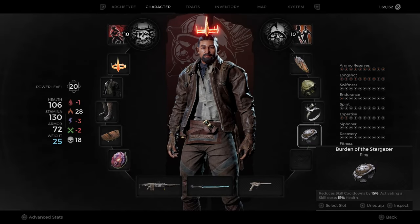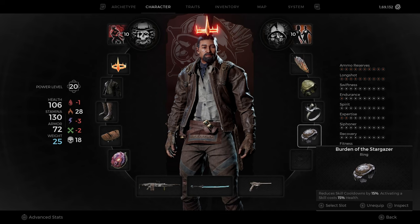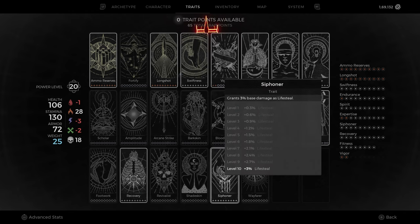The third ring is Burden of the Stargazer, which reduces skill cooldown by 15% but activating the skill costs 15% health. To resolve this health loss, I have three options. First, using Summoner as your second archetype gives 1.5 health regen per second at max level, but I wouldn't recommend it. Second, going Medic as your second archetype can also regen health. Personally, the best option is the third: using Nightmare Spiral as my amulet, which gives 10% lifesteal of base ranged damage dealt. As long as I'm dealing significant damage, I won't have to worry about health at all. I also recommend maxing out the Siphoner trait, which gives an extra 3% lifesteal of base damage dealt — it all adds up.